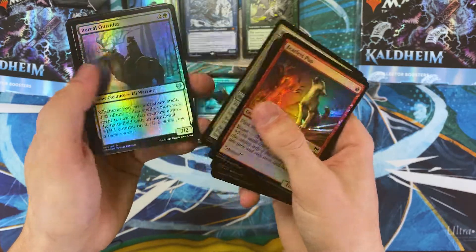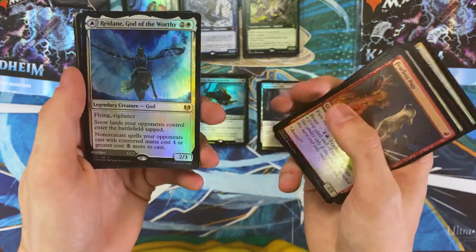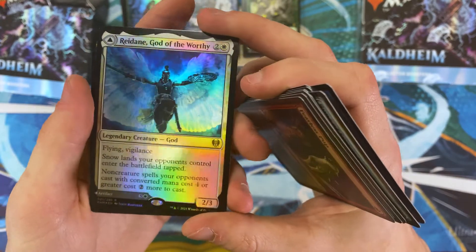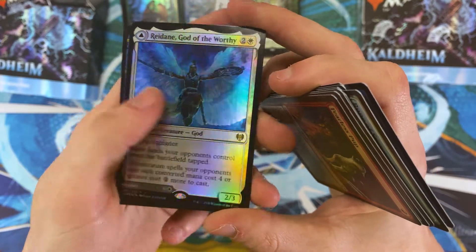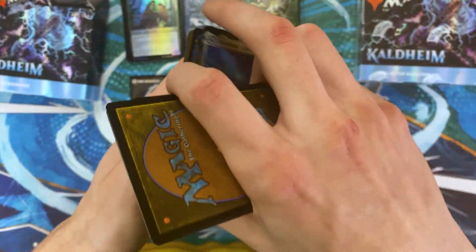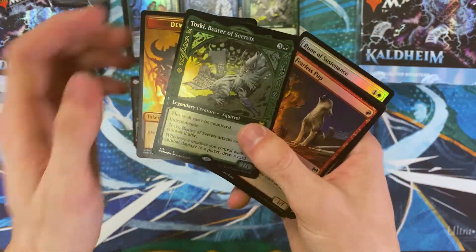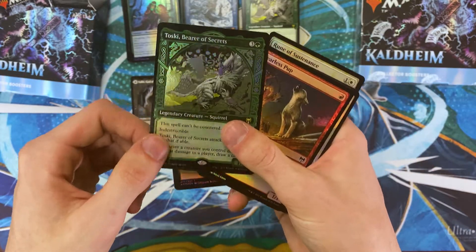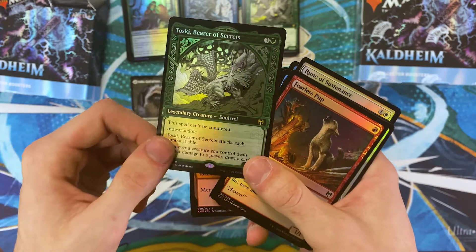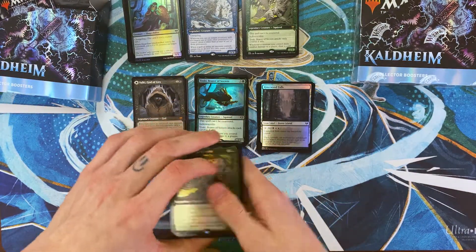Let's see here. Pact of the Serpent. Mystic Reflection. Rydane — I think it's Rydane — God of the Worthy. I do like that we saw some more of the double-faced cards in this set, though I don't want to see them all the time. And this is our third Toski, Bearer of Secrets in the same box — that's wild! This one is the Norse frame and foil, a combination of our previous two versions. I like that.